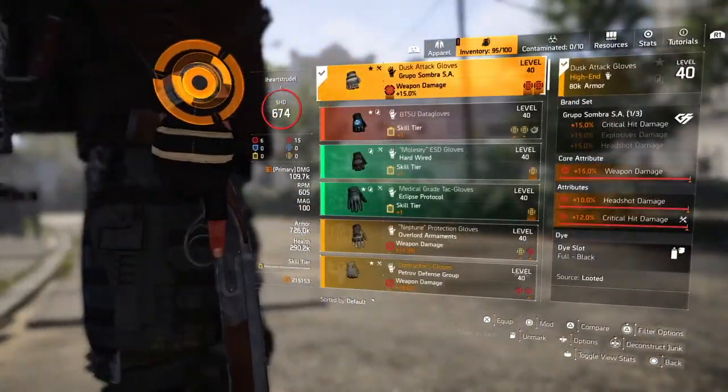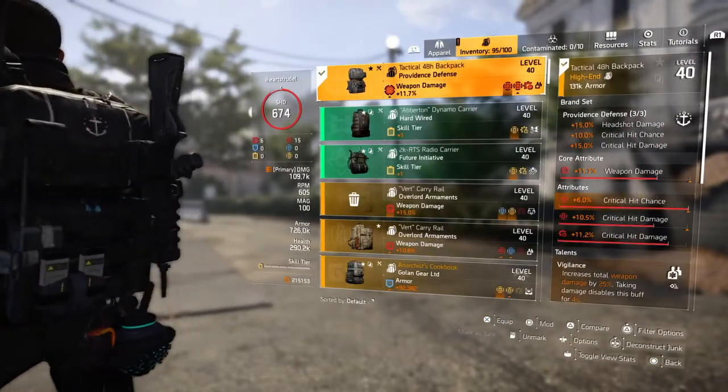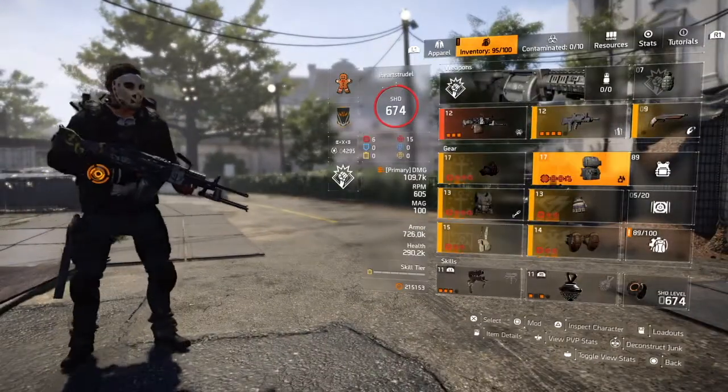Same Grupo gloves — nothing different here, Maxwell God Roll. And then the Providence backpack with Vigilance — same backpack as before, nothing crazy. Very straightforward. That's the build.